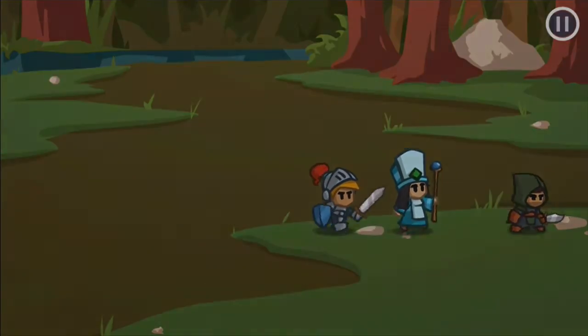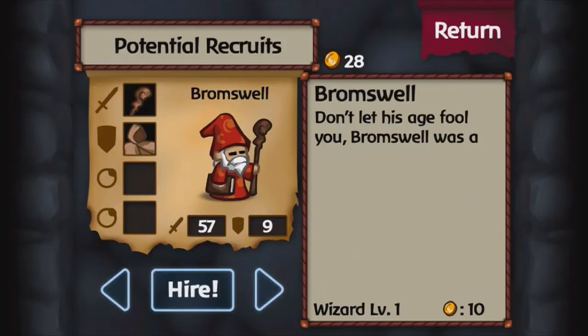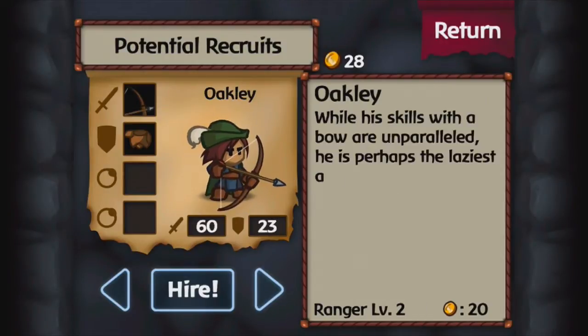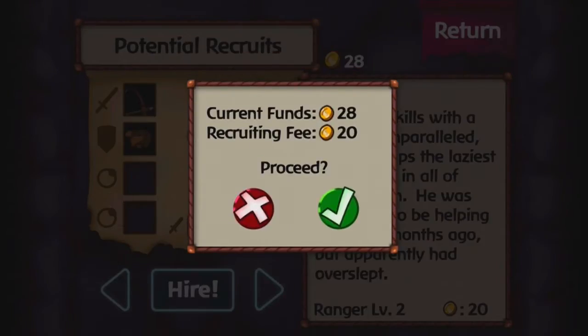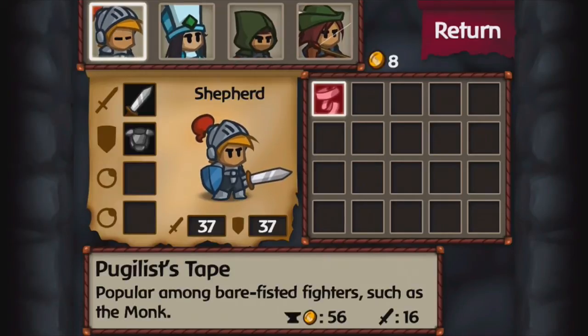Remember that we have to reach level five with our characters to access a new skill. Back on the menu, stage one is complete. Let's go to the tavern — once you beat the first stage, you get access to a lot of potential recruits. I'm going to be getting Oakley the Ranger. Rangers are very amazing, just like in World of Magic — you know how I love Rangers. They're freaking cool and you will see their perks.